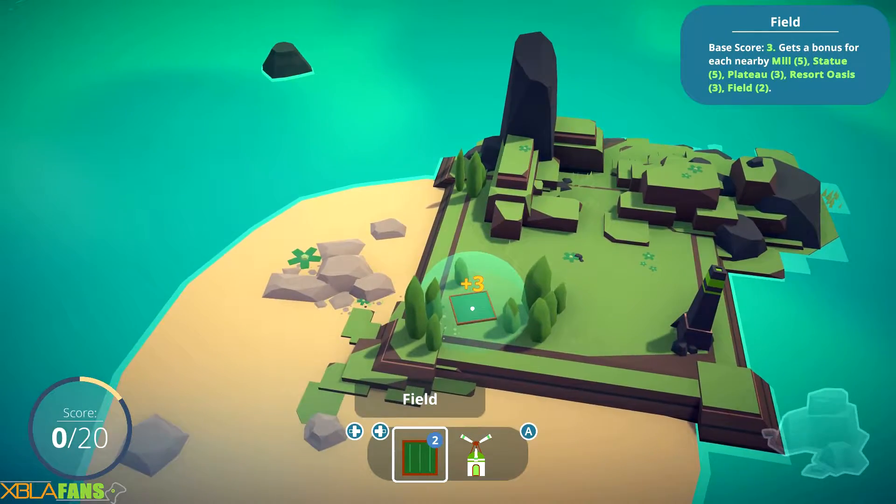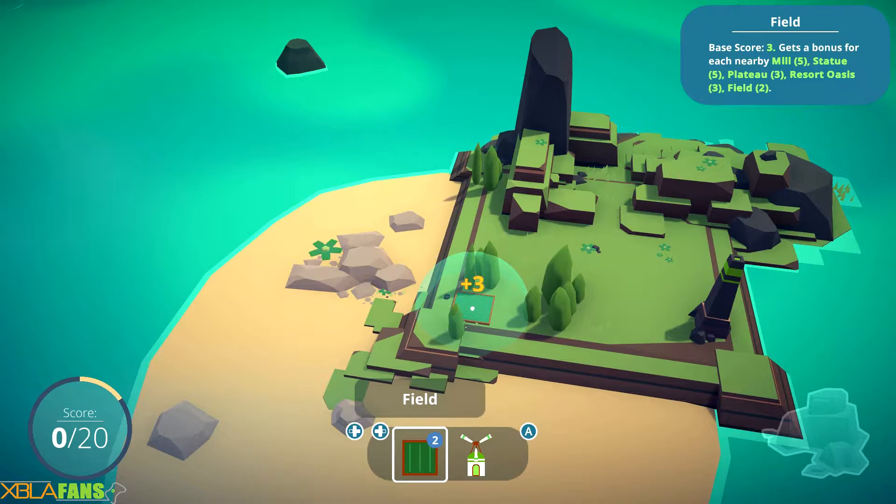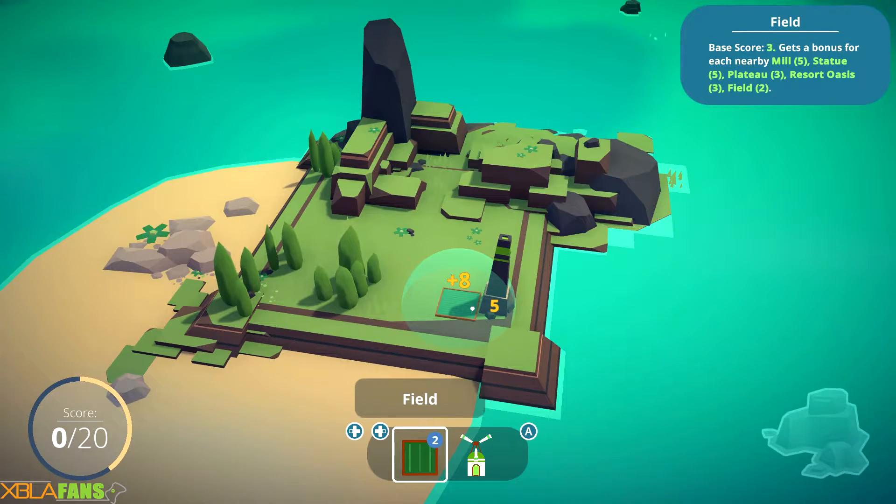If you look at the upper right, I have a field. The base score it gives me is three, which is also shown at the bottom left with that little yellow chunk. But if it is next to a mill, it gets an extra five points. If it's next to a statue, it's another five points. If it's next to a plateau, resort, or field, they get extra points as well.